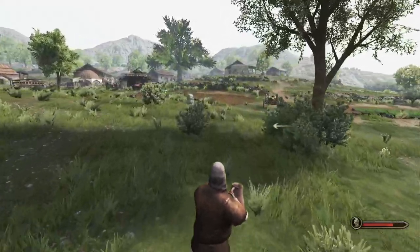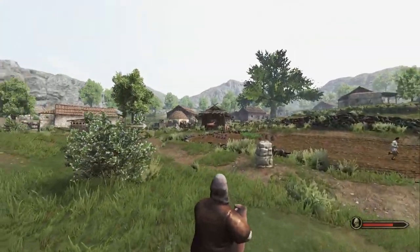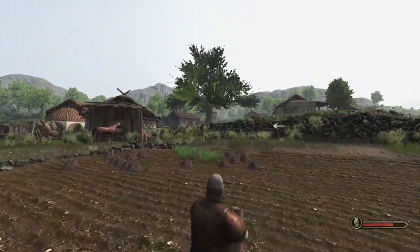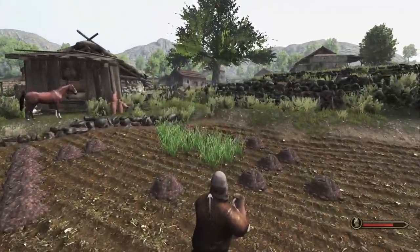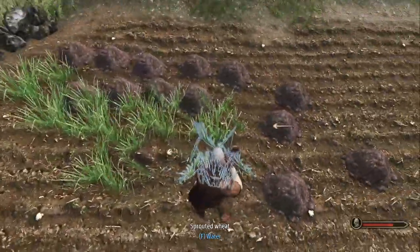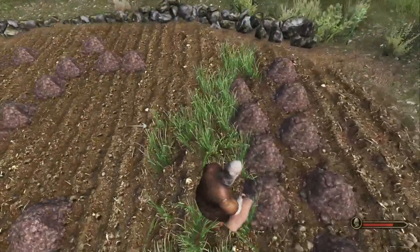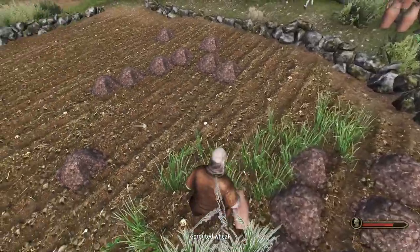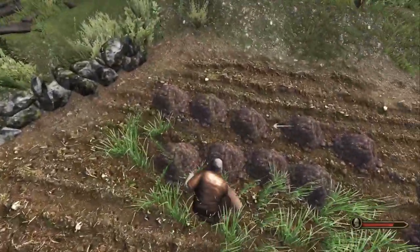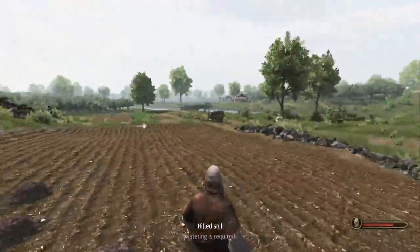Now you just go over to either the hole that you just dug, or what also requires water — planted seeds, which look like this. As you can see, you can water these. Let's just water it. You water a couple of these. We watered a couple of those — you have five watered. Then you will need to go again to water more.